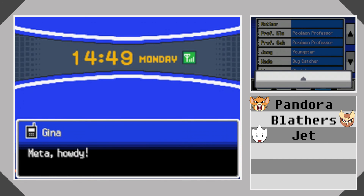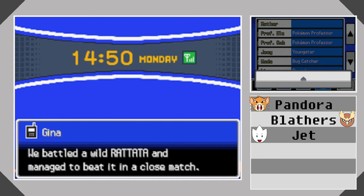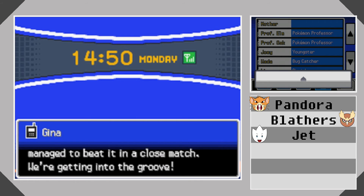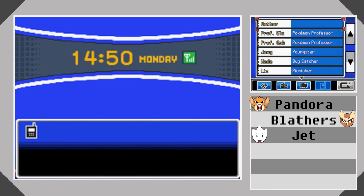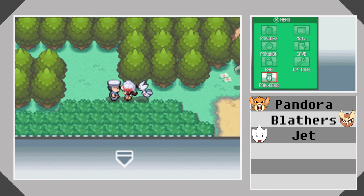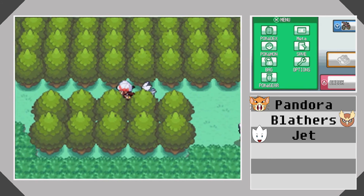It's Gina. What are you doing? My Hopip and I are getting more in sync with each other. We battled a wild Rattata and managed to beat it in a close match — we're getting into the groove. Bye, let's chat again. I'm not calling my mom. No, I'm not. Sorry. No matter what my friend said I should do, I'm not doing it.